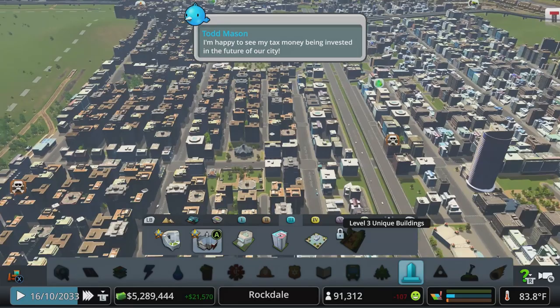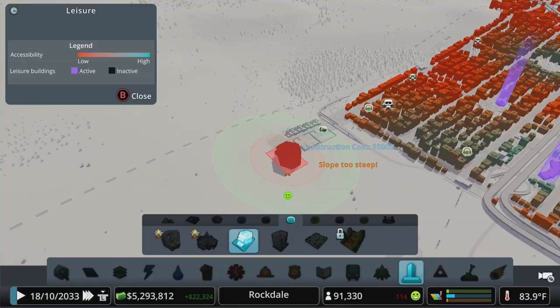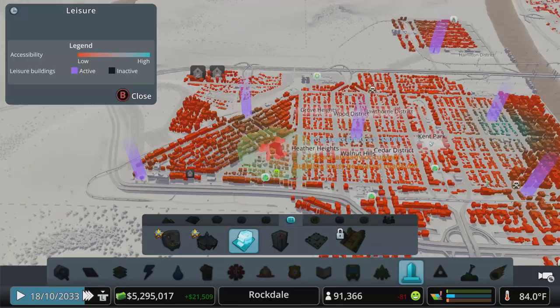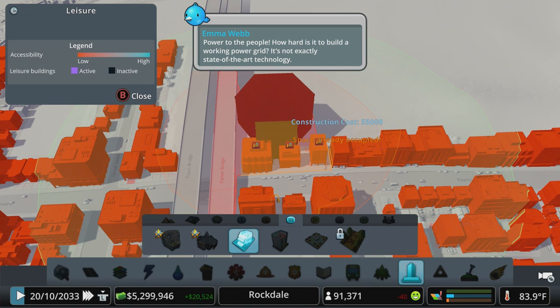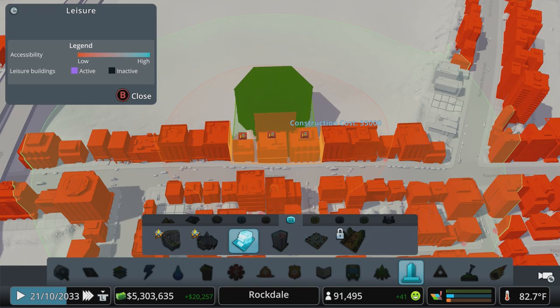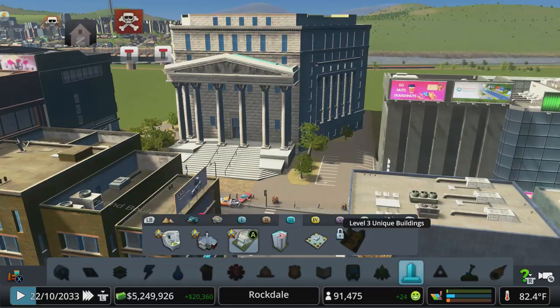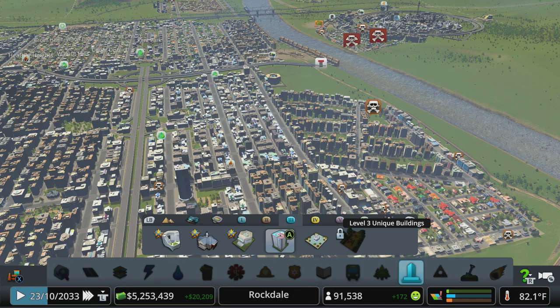Up next is the courthouse, and this one also has a pretty big noise bubble. We can put the courthouse right next to the dump. I just realized we haven't put a jail in yet either. I'm going to cram the courthouse in over here, as close as we can get to the highway. Slope's too steep — it'll let us do it down here.